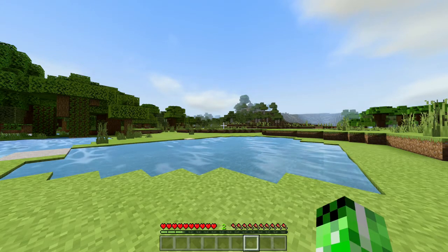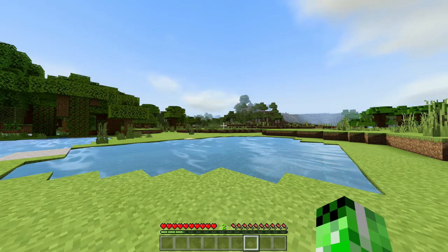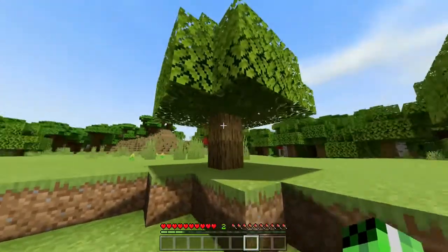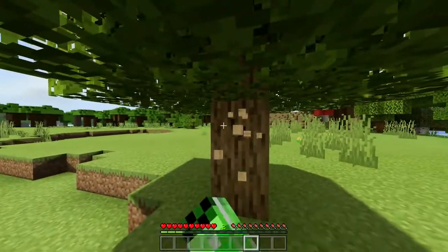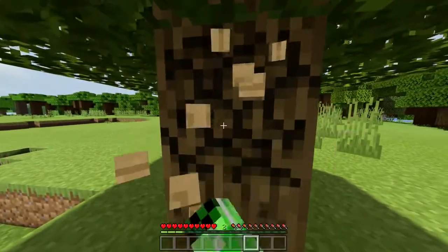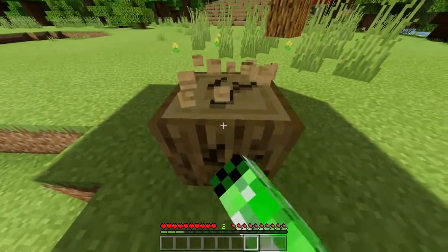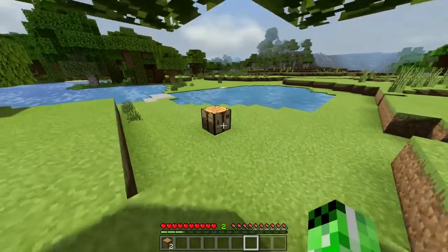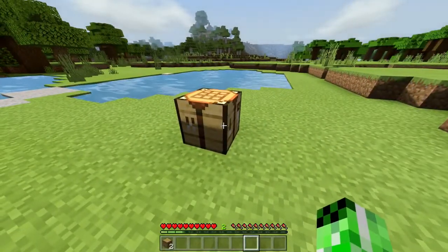Welcome back to the Minecraft Wiki. Today I'm going to show you how you can craft a wooden hoe. The first thing you want to do is head over to a tree — any type of tree will do — and start punching it to get some logs. You only need a few for this recipe, so grab a couple and then head over to your crafting table.